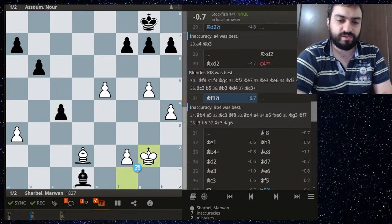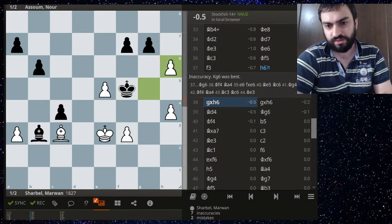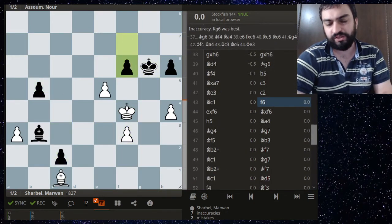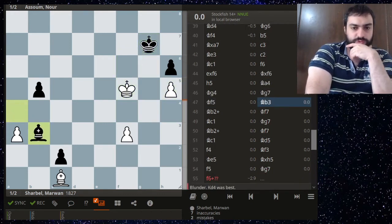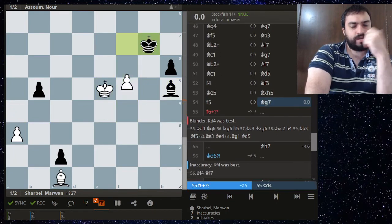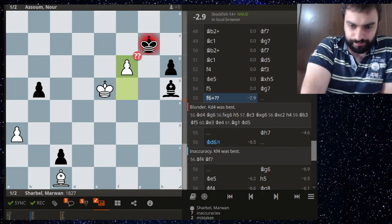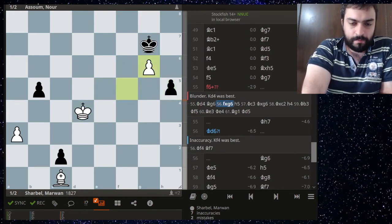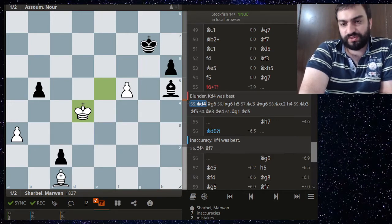H5 is a bit strange — putting your pawn on the square of the right-squared bishop. Now f6 — you needed to prevent the bishop coming in at any moment. The engine recommends king b4, bishop g6. The point is the king has to stay guarding this pawn because you always have this, and that's just a draw.